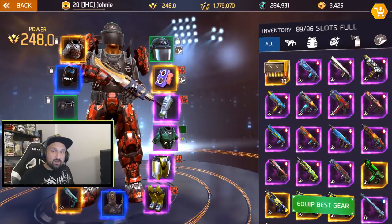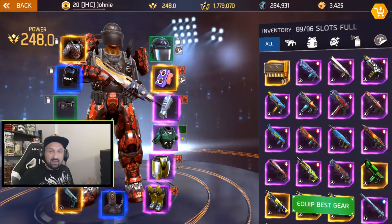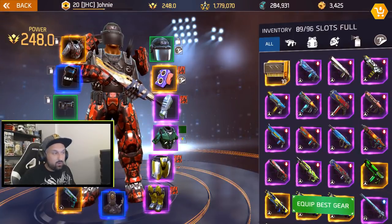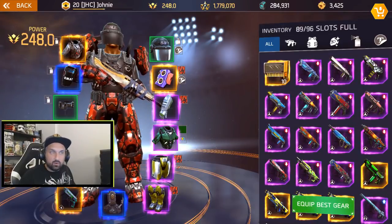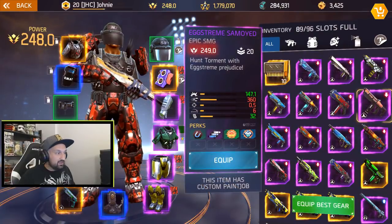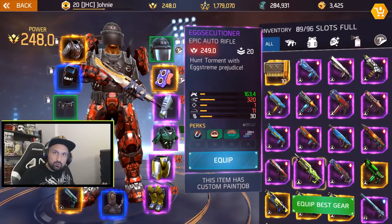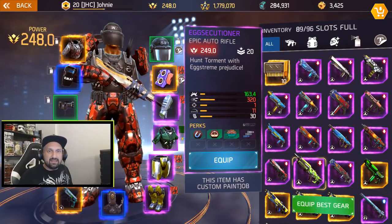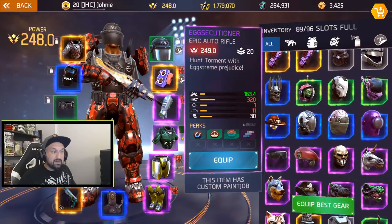At number four: more inventory space. I cannot wait to increase my inventory space. Everything here — it seems like I don't want to sell all these unique weapons. The old ones at 249, the Easter weapons, I don't want to get rid of those. I got a couple that I really like even though I don't use them that much. I don't want to sell them, and of course I got legendaries and stuff.